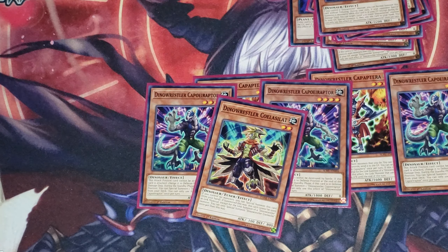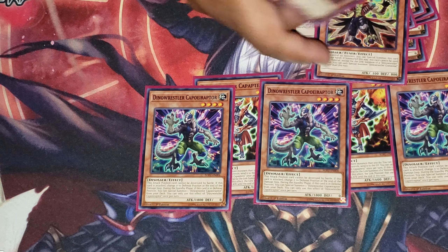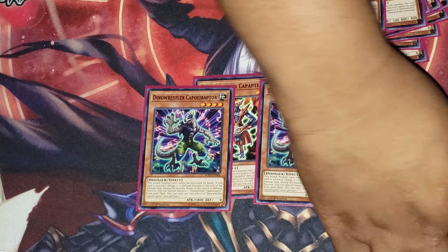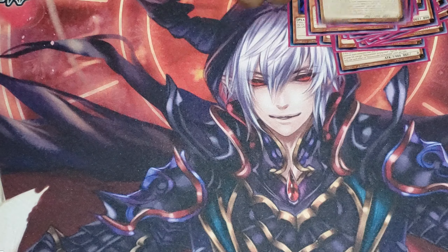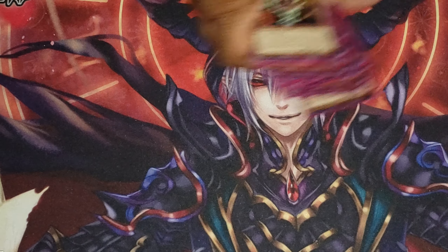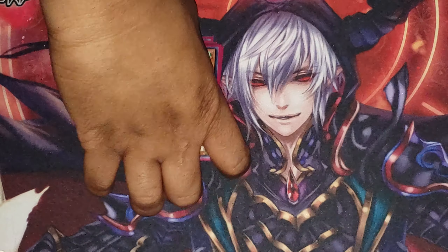Just to recap on Cold Slat's effect: if you control no monsters, you can special summon this card from your hand. If you summon this way, this card cannot be used as a Link Summon except for the Link Summoning of a Dino Wrestling monster. You can only special summon one Cold Slat per duel this way. That effect requires you to control no monsters, but you're normally going to control Dino Wrestlers, so that effect probably will not be used, at least by me.